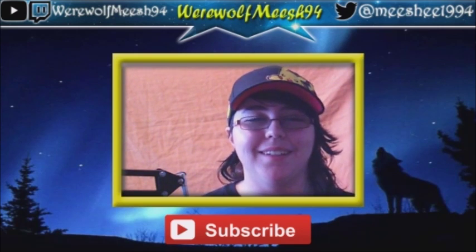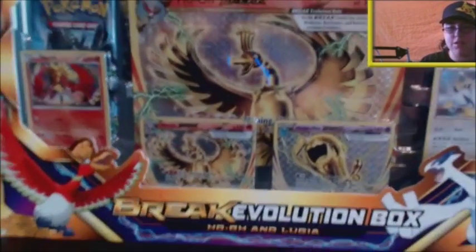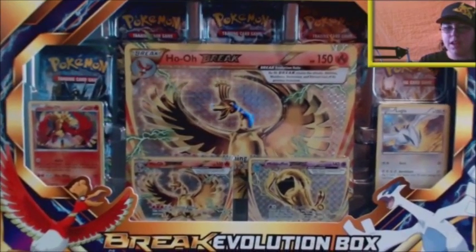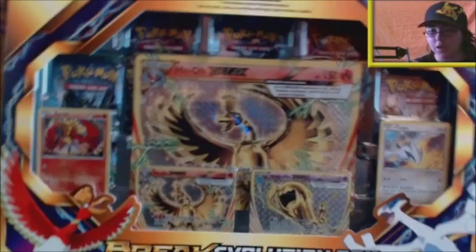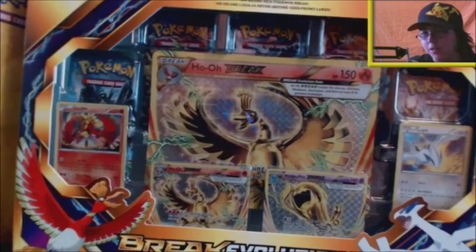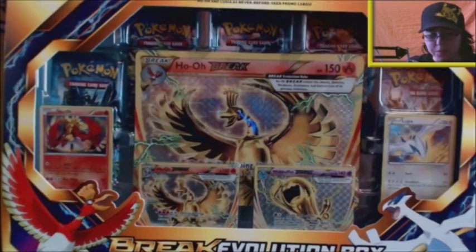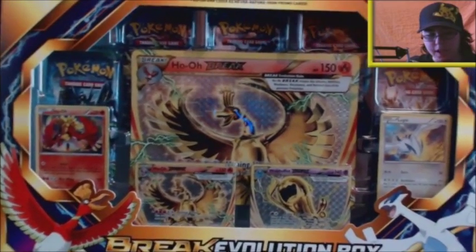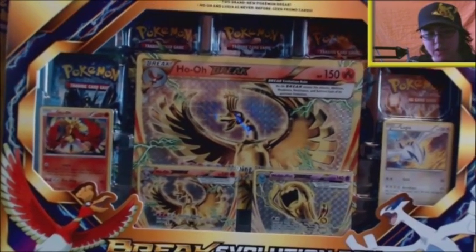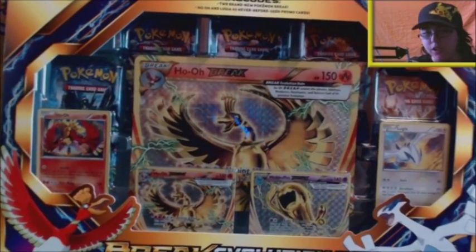Without further ado, let's get into it. Here we have the Break Evolution Box — it's so big it actually won't fit in the frame. It has inside five promo cards including the gigantic Ho-Oh Break. We have a Ho-Oh and a Lugia promotional card, a Ho-Oh Break and a Wobbuffet Break promotional card. And then we have five packs to open: two Fates Collide, one Ancient Origins, one Breakpoint, and one Breakthrough.